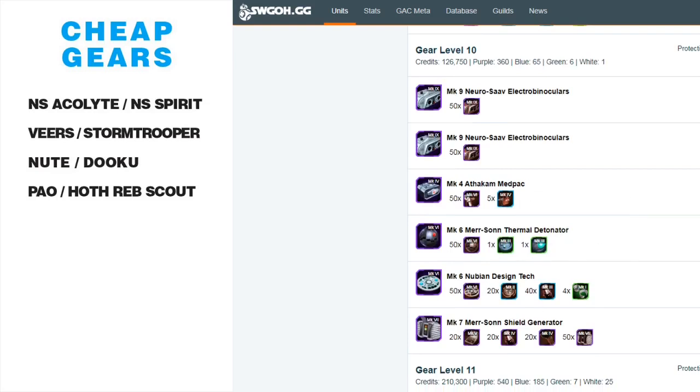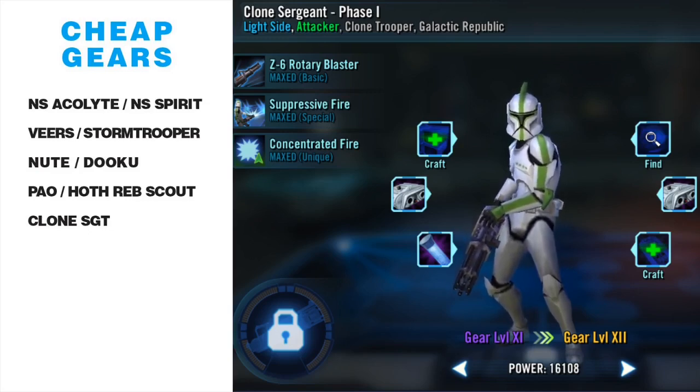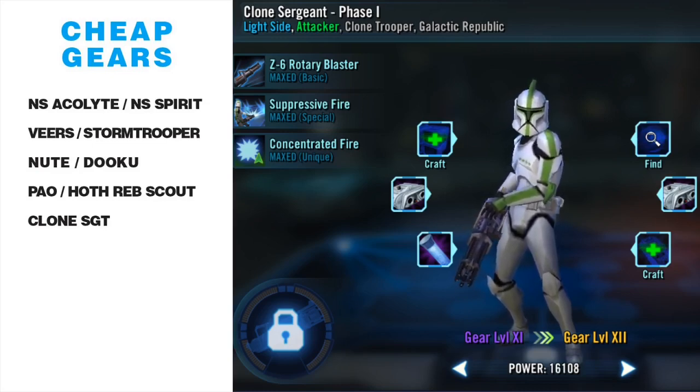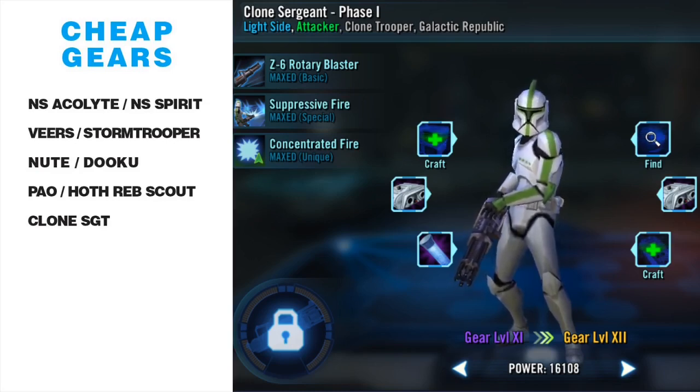All these characters — you get to that first stage at gear 8 where things can become difficult, but once you get past that one gear level you can reach gear 11 with little interruption. Clone Sergeant is a character I only recently geared because I wasn't around when clones were viable for tank raids, and with everything else to gear he was never a priority — even though he has a great ship. I somehow had the Galactic Republic Y-Wing farmed before I brought Sergeant to gear 11.